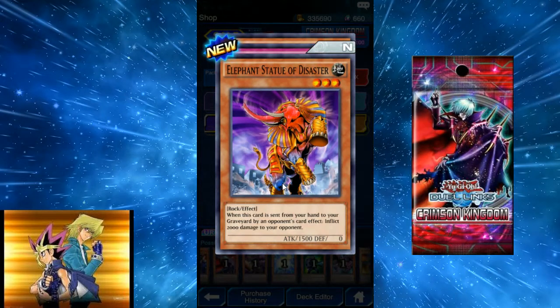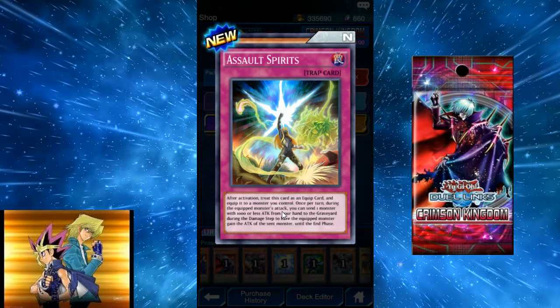We got a Joey Bam. Elephant Statue of Disaster: when this card is sent from your hand to your graveyard by an opponent's card effect, inflict 2000 damage to your opponent — that's half their health. If somehow there's a deck that could work with that, it'd be pretty cool. Assault Spirits: treat this card as an equip card. Once per turn during the equipped monster's attack, you can send one monster with 1000 less attack from your hand to the graveyard and the equipped monster gains that attack.